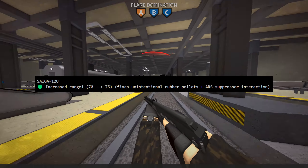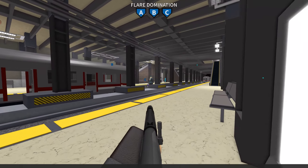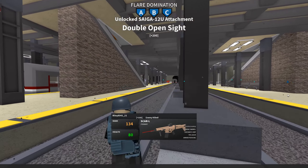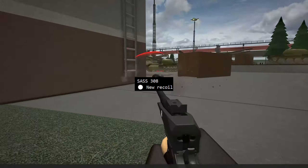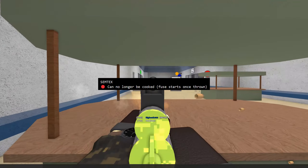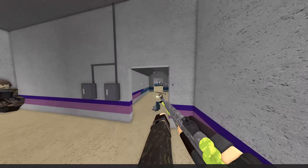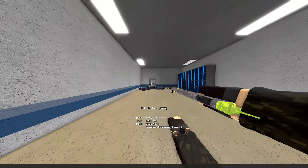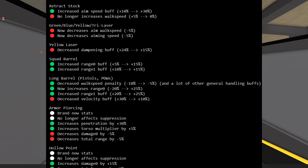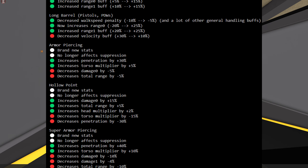The Saiga-12U also got a slight increase in damage range, and they fixed a bug that apparently gave it negative damage. The SASS 308 also got new recoil. A grenade also got a change — the Semtex — you can no longer cook them. You know, that grenade that would annoyingly stick to a wall right next to you and then immediately explode? Thank God they finally did something about that. I love democracy. Also, a handful of attachments got some changes — I'll put them up on screen if you want to pause and take a look.